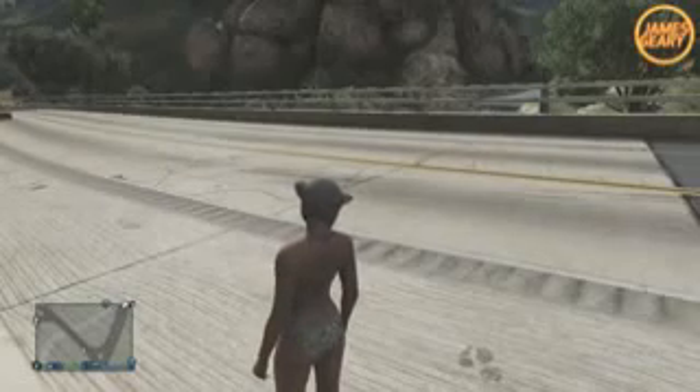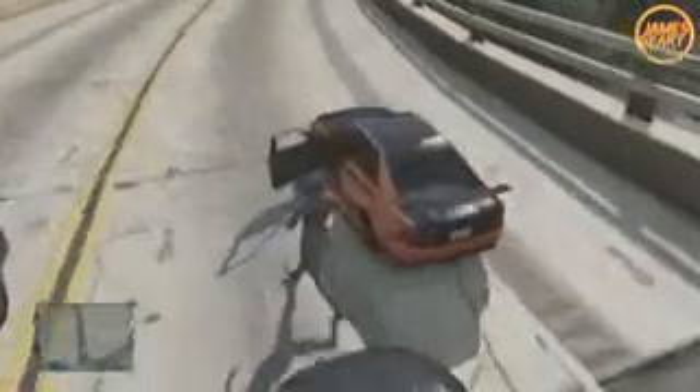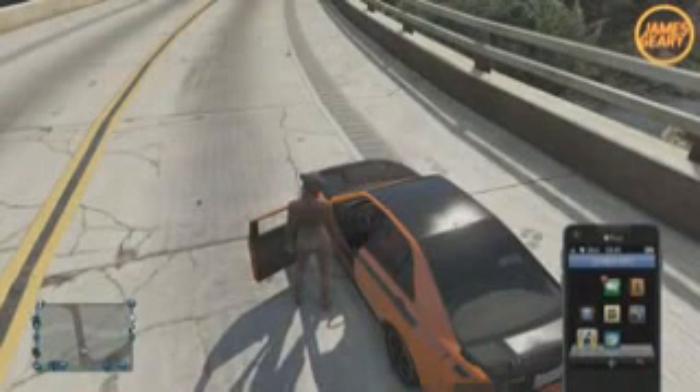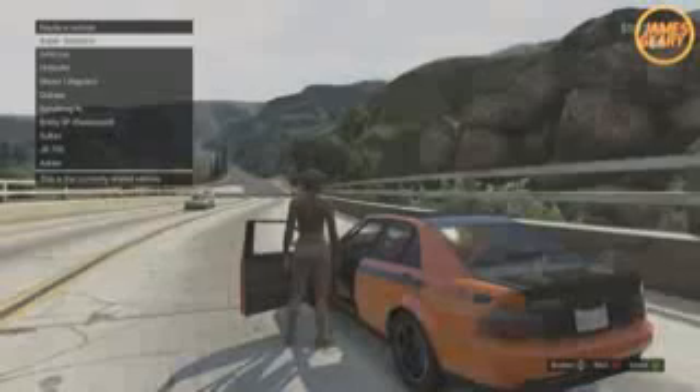Once the mechanic brings you the vehicle, he should leave the door open. If he doesn't, you can open it like I did and quickly sprint to cancel the action instead of getting in the car. But once the door is open, you're going to want to walk up to the corner of the door, then simply open up your phone, head over to anywhere online — I use the Southern San Andreas Auto's website — and order a free car.